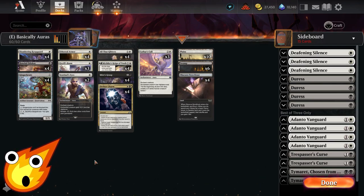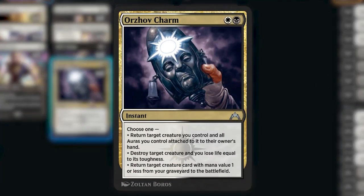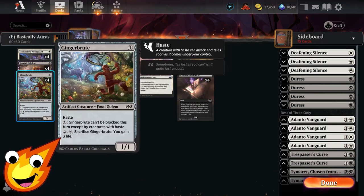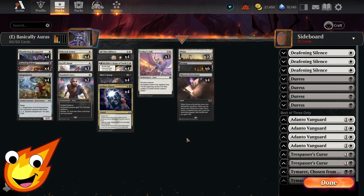The last card giving us catch-all protection and flexibility is Orzhov Charm. This white and black instant lets us choose one: return target creature we control and all its auras to our hand; destroy target creature and lose life equal to its toughness; or return target creature card with mana value 1 or less from our graveyard to the battlefield. This gives us flexibility to bounce and protect against wraths, remove threats in a pinch, or redeploy our 1-drops — which is exactly why we only have 1-drops.